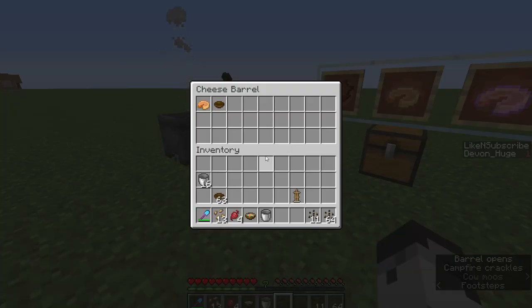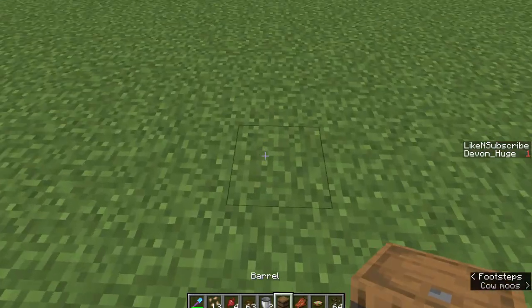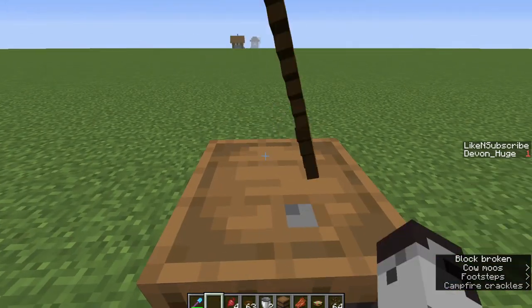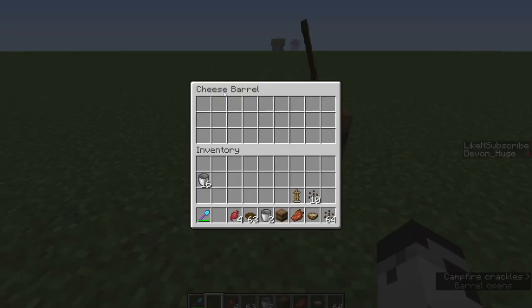But you're gonna need a cheese barrel. To make your cheese barrel, you just place a barrel like so. Then you're gonna want to get a wooden shovel — this will be your spoon for stirring the cheese. Toss it on the barrel. You'll know it's worked when it renames the barrel to "cheese barrel."